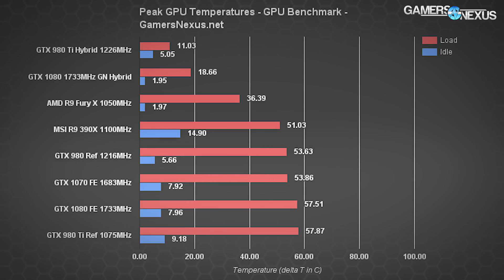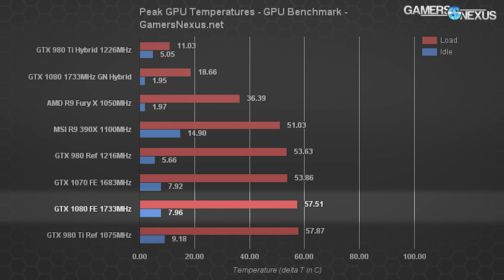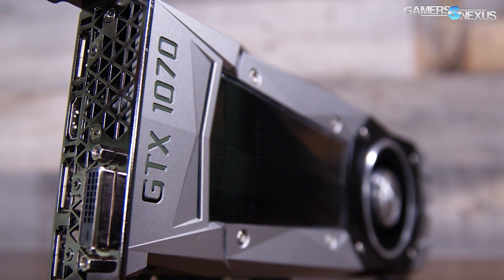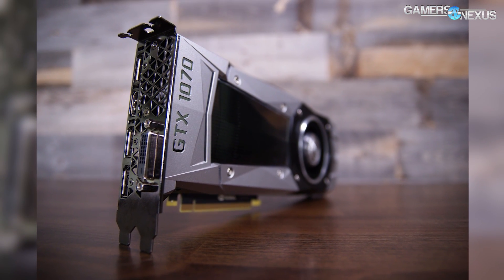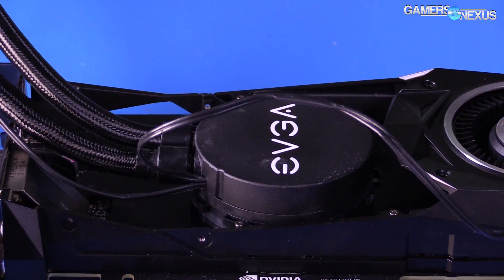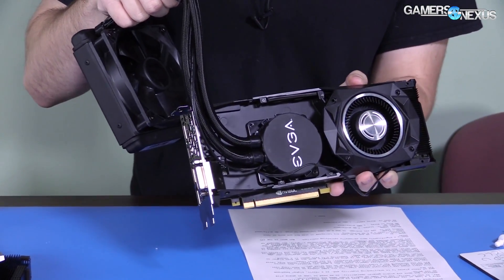Here's a look at the temperatures for the GTX 1080 and GTX 1070 Founders Edition cards. We've also got the 1080 hybrid on here, which is a card we built custom from the scraps of a 980 Ti hybrid and a desecrated 1080 Founders Edition card. The GTX 1070 operates about equal to the GTX 980 reference, hitting 53.86 Celsius delta temperature over ambient, which is a few degrees cooler than the GTX 1080 FE at 57.51 Celsius. The Fury X sits at 36.39 Celsius, slightly warmer than other liquid-cooled cards because Fury cools its VRM and memory with liquid as well. The 1070 is about 6.55% cooler than the GTX 1080, entirely resultant of the die simplification.